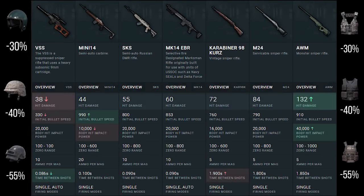Moving on to snipers: there are two classifications in PUBG and PUBG Mobile — designated marksman rifles (DMRs) and sniper rifles. DMRs are the Mini-14, the SKS, and the MK-14 EBR. The VSS, although it plays a little like a DMR, is actually classified as a sniper, as are the Kar98, the M24, and the AWM. Damage scales up across all of these weapons.